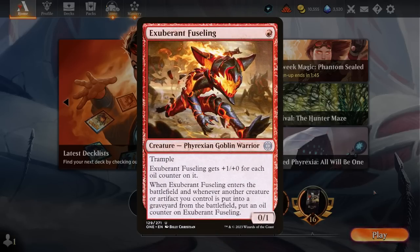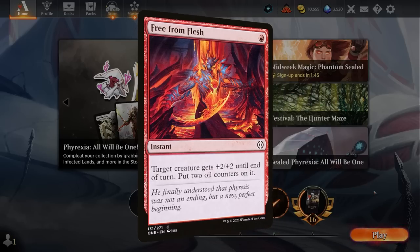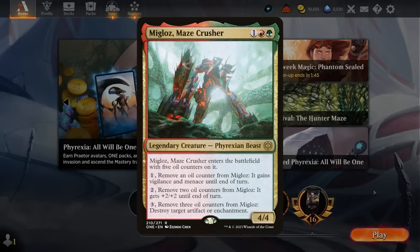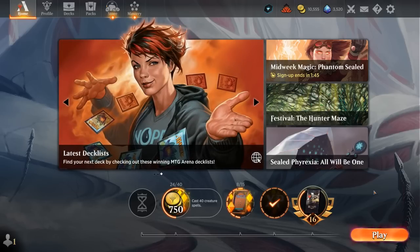I've tried more aggressive Red-Green versions with powerful one-drop oil counter creatures like the Evolving Adaptive. The Fuseling also has great synergy with Orobrask's Forge, and then Free From Flesh as a cheap pump spell to add a ton of oil counters to your creatures and inflict more damage — getting them within range of a 10-damage Silex rather than needing to deal 20 in one hit. Magmatic Sprinter and Migloss fit into that aggressive build better. But if you want to take full advantage of Forge, a more controlling approach is probably the way to go.